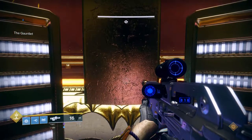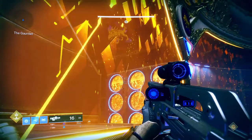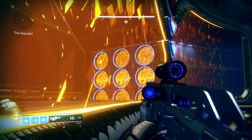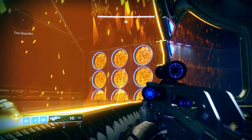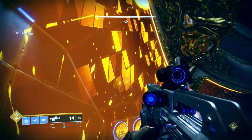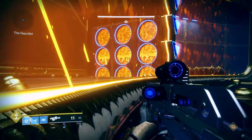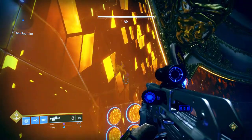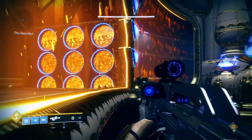Your job as a runner is to go and pick that orb up by pressing X on Xbox, and you will teleport inside the Gauntlet. Once inside, you'll see one of the rings in the wall turn red. You don't need to worry about whether it's left, right, or middle — all you need to figure out is whether it's top, middle, or bottom. Your job is to shout the symbol of the wall first — so if you're the runner for dog, shout 'dog' — and then shout where you see the red circle: top, middle, or bottom. For example, 'dog top.'